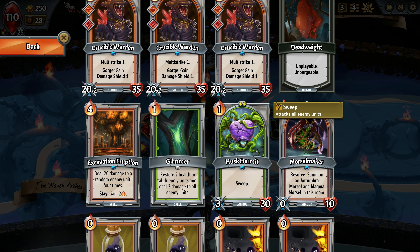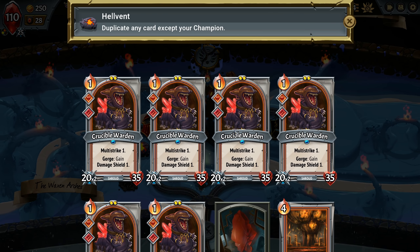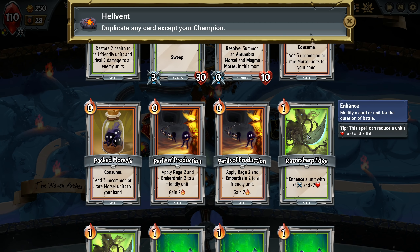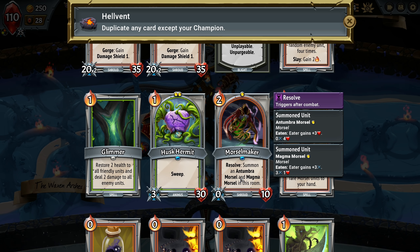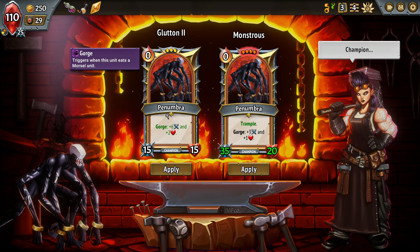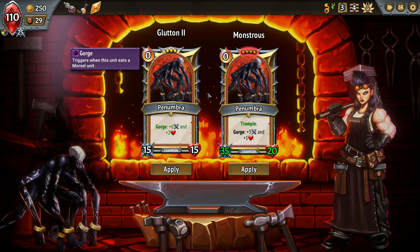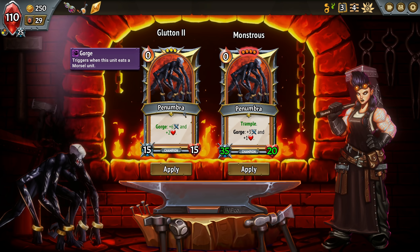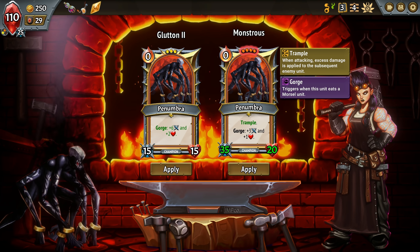But what do we want to duplicate? It's a tough call because these are the ones that we've buffed. So naturally, that feels a little bit better. Maybe I'll double the morsel maker right now. So we go on gorge: plus six and plus two, or trample. I like trample a lot - it's been used against us pretty effectively. But this takes up four slots now, which means I couldn't put it with a tankier frontline unit.